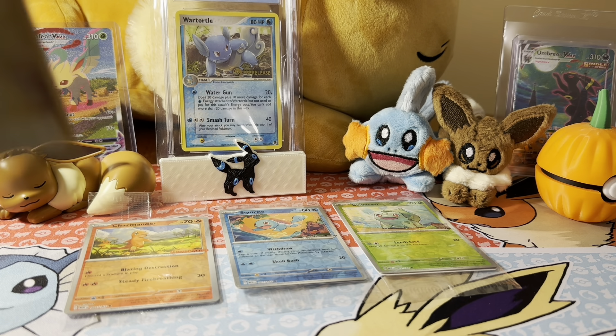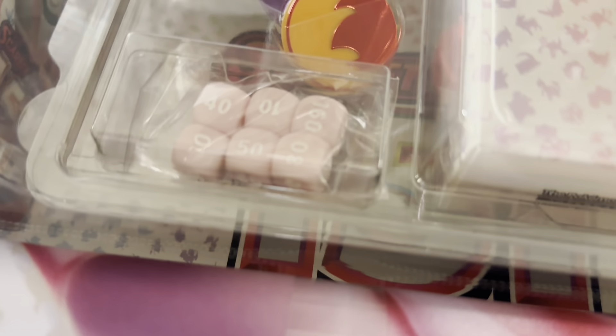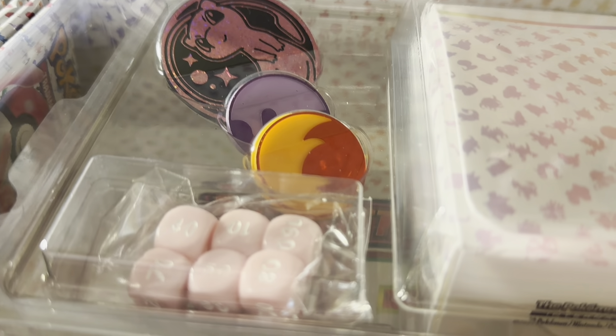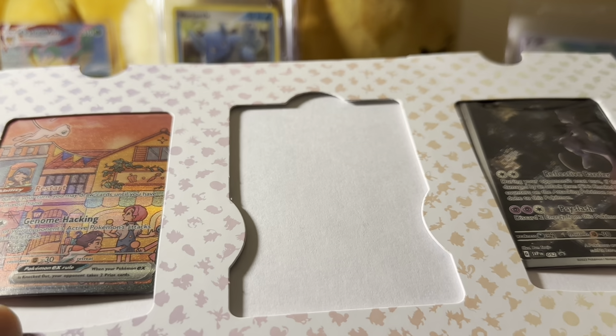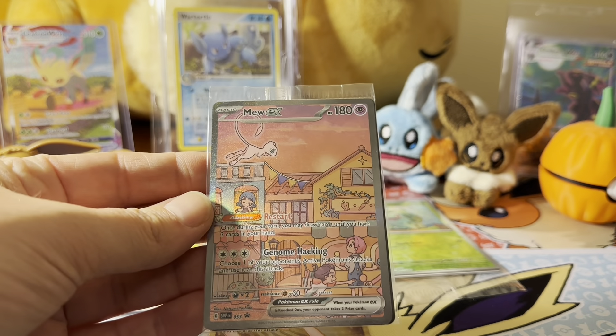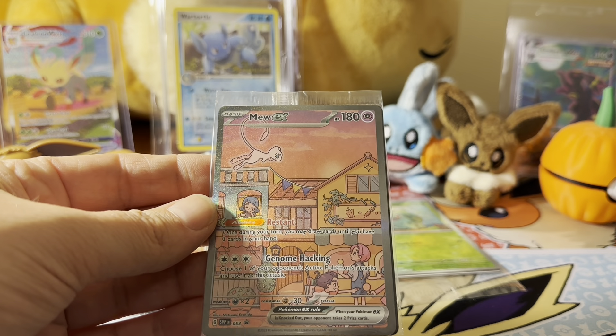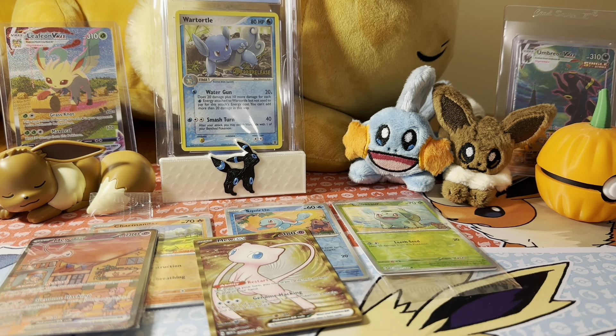We're going to go ahead and take this one out. Here is the Mew — the metal Mew promo. There's no good way to show you guys this; sorry about the close-up. This is how the contents come. The box is just huge — there's a little fold-out you can get. And there we go, we got the Mew — this is a really, really pretty card. Oh man, this one's beautiful. I would say if you're able to pick up these promos, absolutely do it.